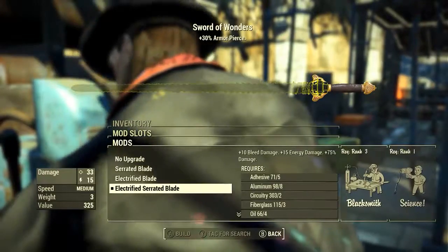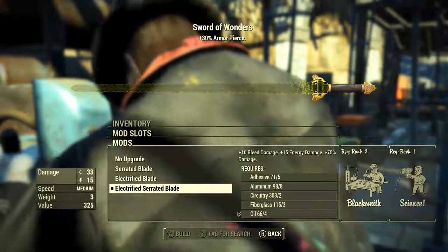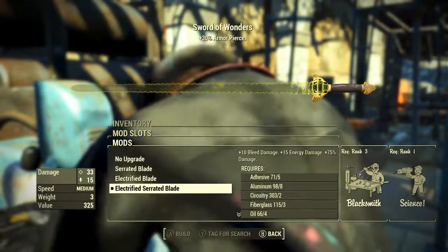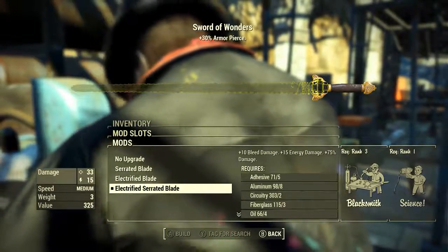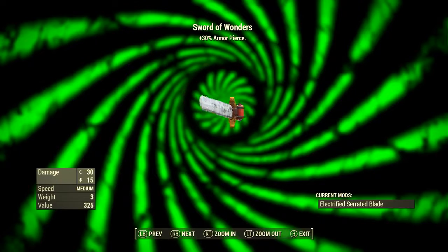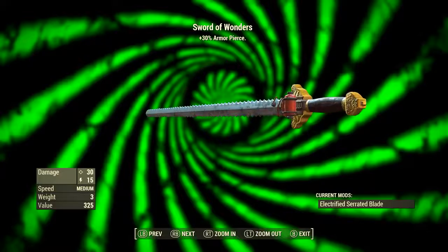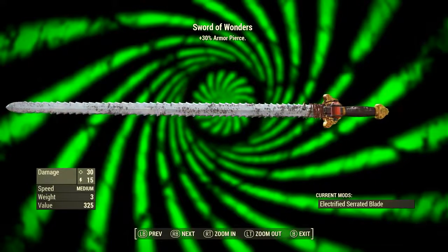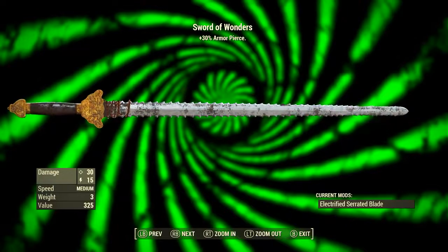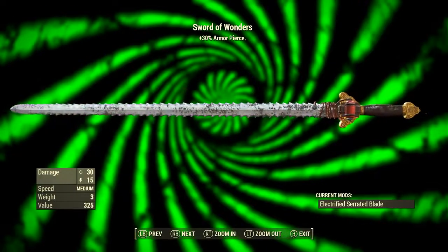Now to the sword. Let's mod it out — there's only one modification slot and only one mod we want: the electrified serrated blade. This adds plus 10 bleed damage, plus 15 energy damage, and plus 75% damage. Once the Sword of Wonders has been modded out this way, it has a base ballistic damage of 30 and a base electrical damage of 15. Its swing speed is medium, its weight is 3 pounds, and its value is 325 caps. Up top we can see: Sword of Wonders, plus 30% armour pierce.